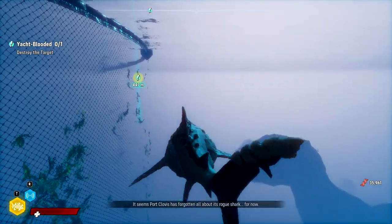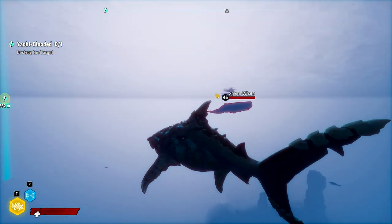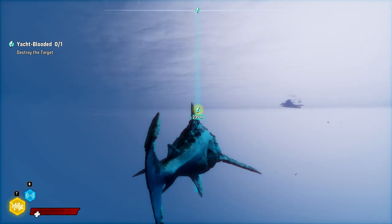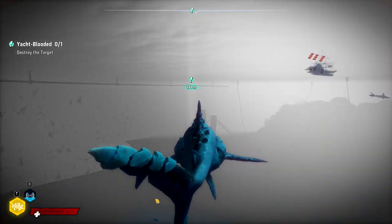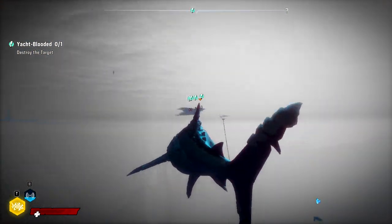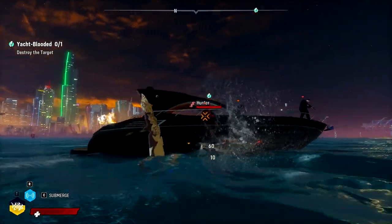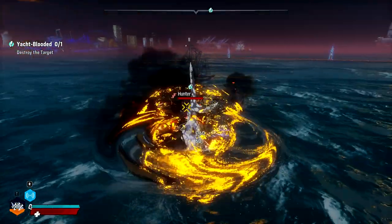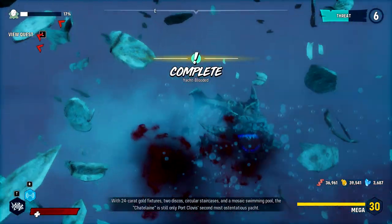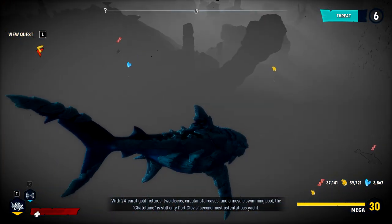It seems Port Clovis has forgotten all about its rogue shark for now. Where's our target boat? I don't see any other boats in the water - oh, there it is. It's interesting that different mutations have different music when you use the ability. Four carat gold fixtures, two discos, circular staircases, and a mosaic swimming pool - the Chatea Lane is still only Port Clovis' second most ostentatious yacht.